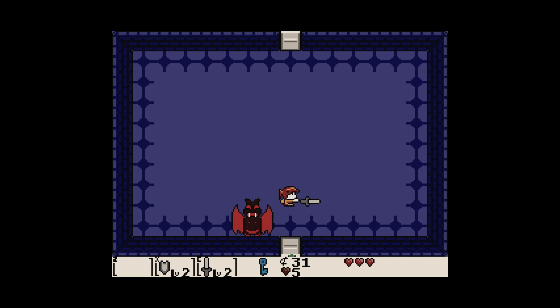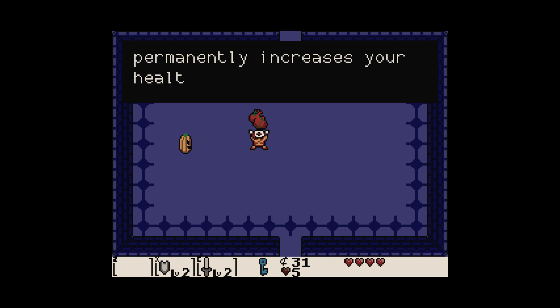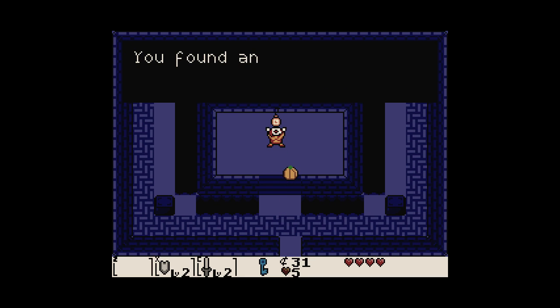You've got to avoid the bat boss at all costs. Got hit, but we've beaten it. Permanent health increase - nice! We go through, collect an artifact: the Twilight Stopwatch.